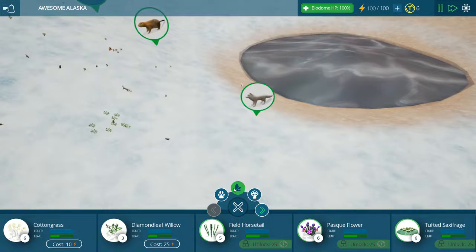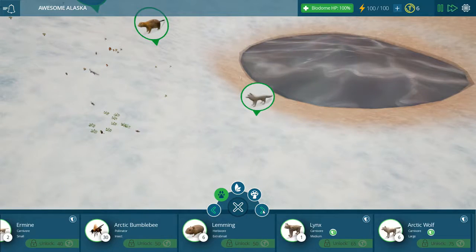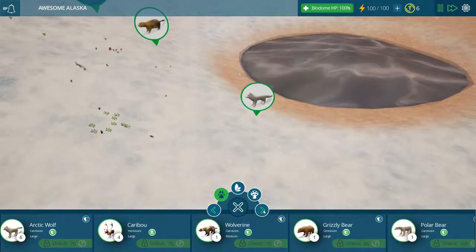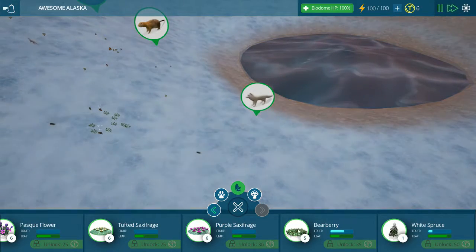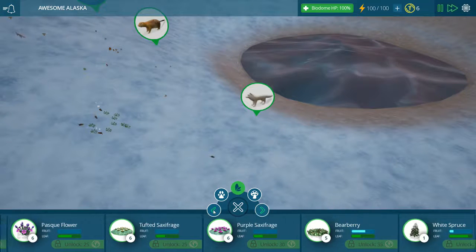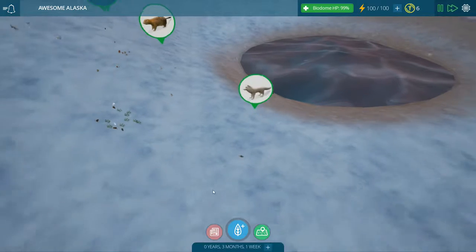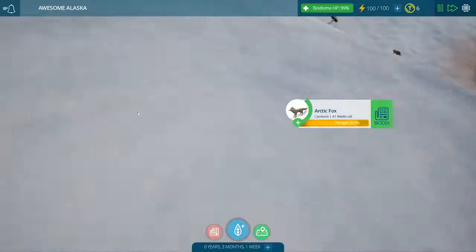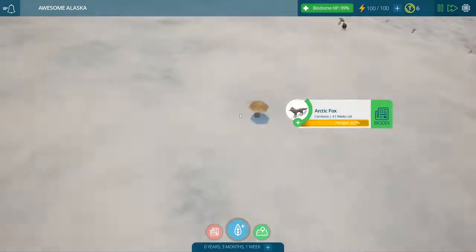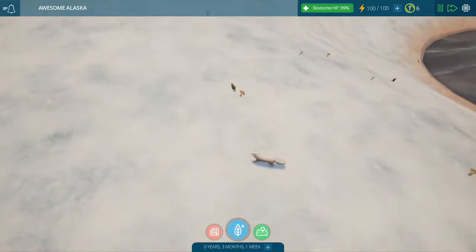The DLC came with caribous, wolverines, polar bears, and yes - the moose! What the heck would the moose eat? Well, bearberry - probably the saxifrage. I don't know what you call it. Look at him sleep! And look at the foxes - they're like ranging. Look at how cute this little thing is. Isn't that just precious?